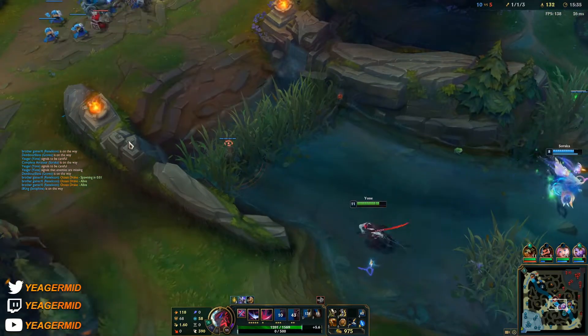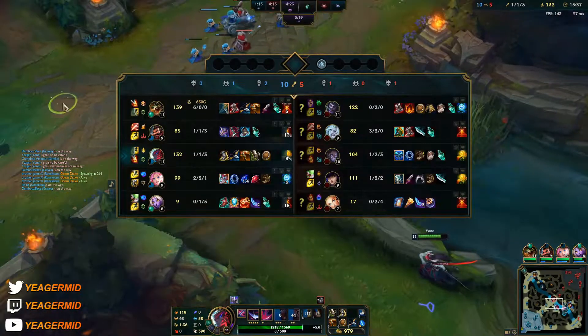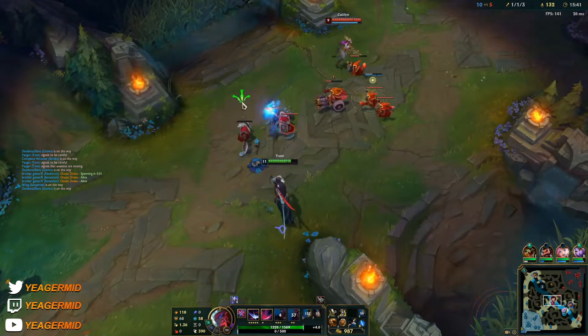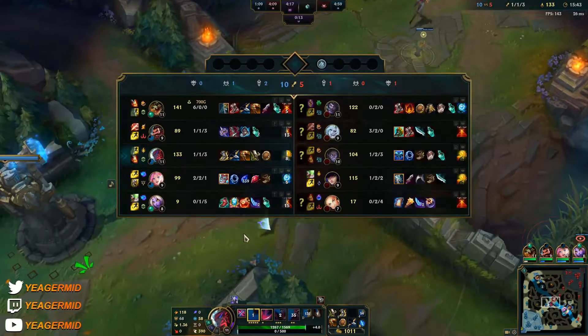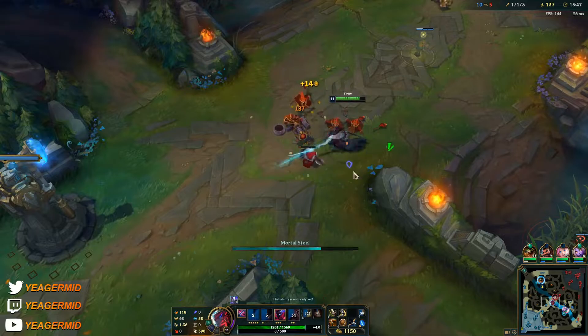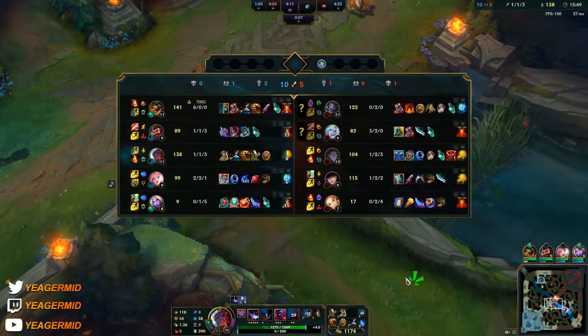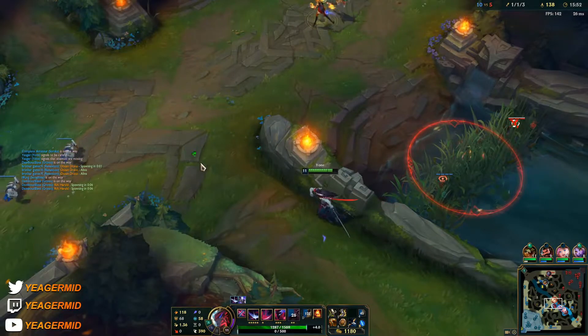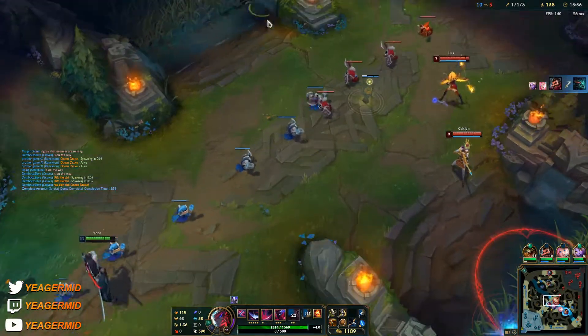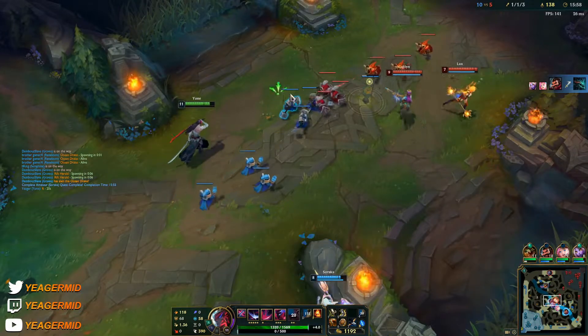A good thing is that we're actually not that reliant on potions now that we have Seraphine and Soraka. And they don't have anti-healing — what a classic. You just cannot make AD carry players buy anti-healing. How do you not have that against a Soraka and Seraphine? I should go bot.